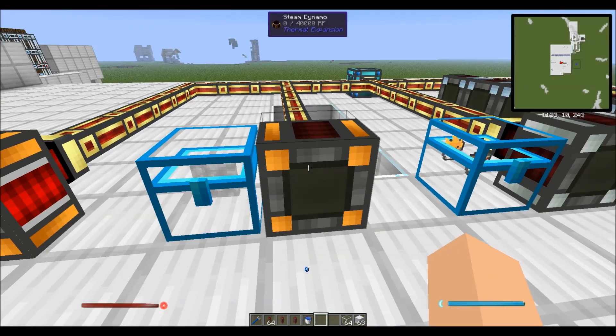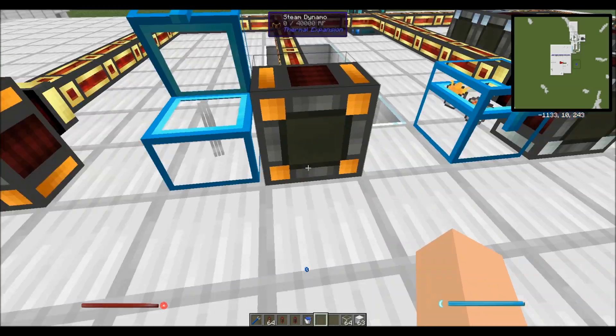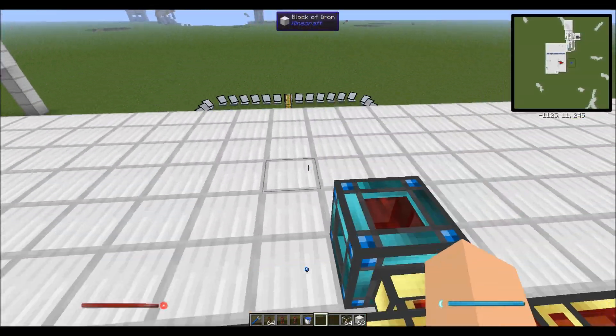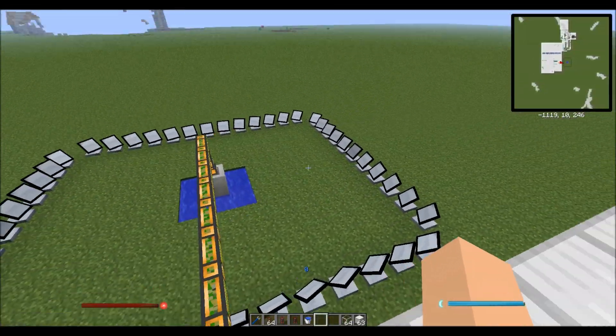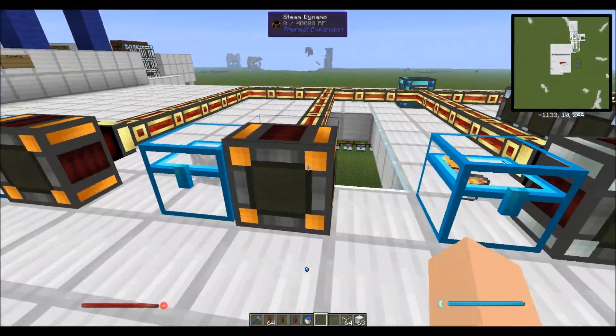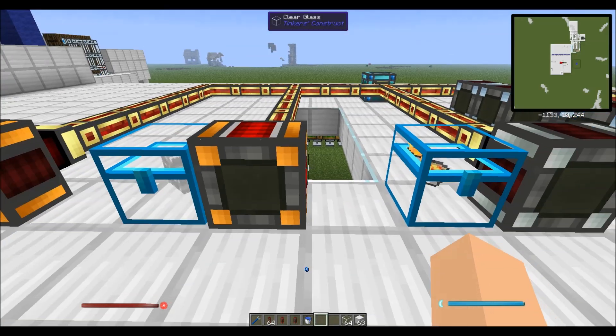Another thing you can do with the steam dynamo — and I think this is kind of neat — is you can actually use steam directly. If you have any kind of mod that will allow you to get steam, like my solar turbine over there, you can pump that steam up into the dynamo and allow it to turn on. It will start burning this steam and produce 80 redstone flux a tick. You don't actually have to use anything else, so this works a lot like a solar generator.